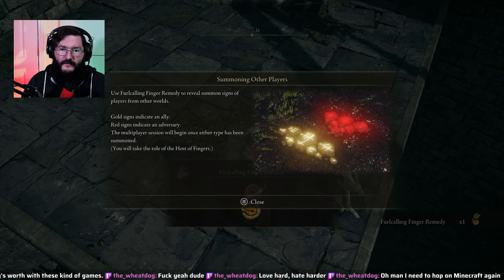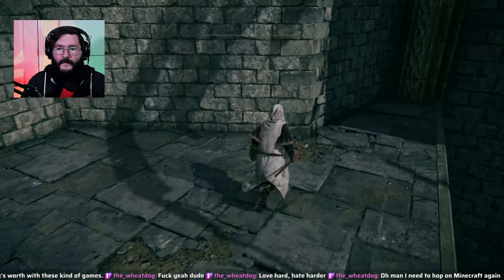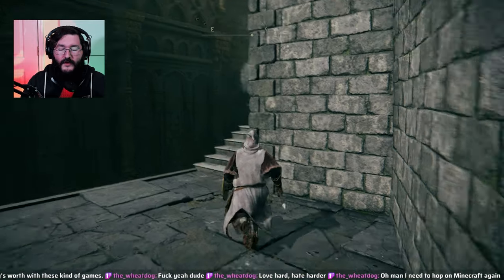Summoning — use a Furlcalling Finger Remedy to reveal summon signs from players. Gold signs indicate an ally, red signs indicate an adversary. She's considering making one of those.